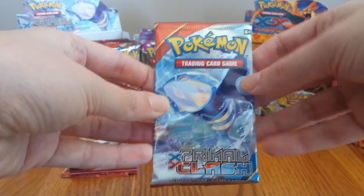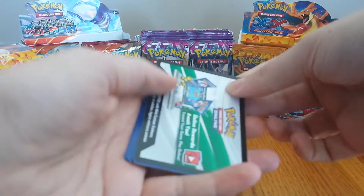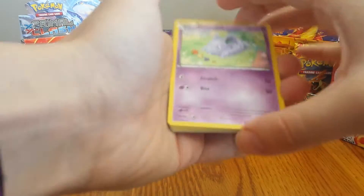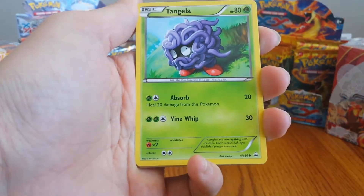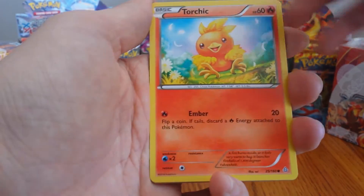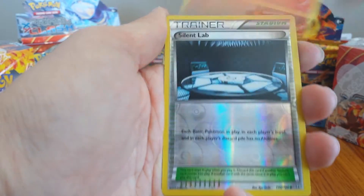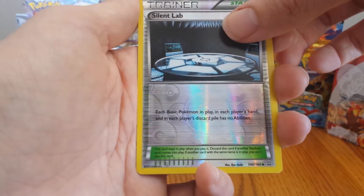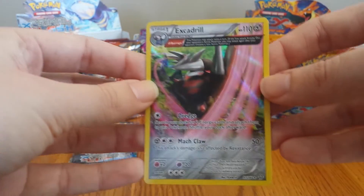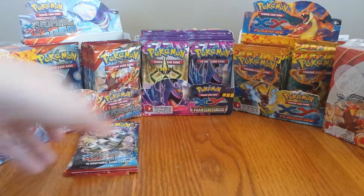Down to our Primal Clash. Still looking for an Aggron in these, but happy with the pulls so far today. We have a Nidoran, Tangela, Illumise, Slugma, Torchic, Rufflet, Mr. Mime, Magcargo. Reverse Hollow is a Silent Lab. And our Rare — very nice — a Holo Excadrill Ancient Trait. Very happy to see that card. Like I said before, trying to build a Metal Deck and it's always fun to attack twice.